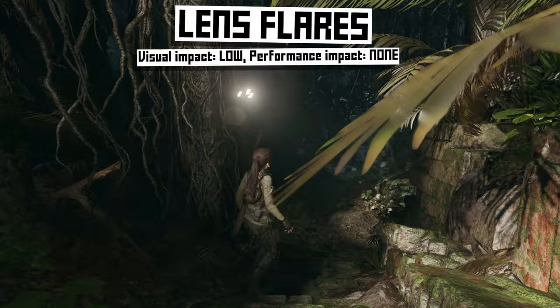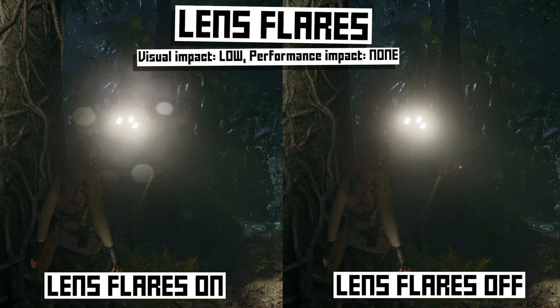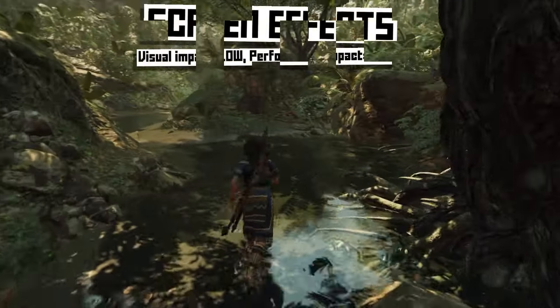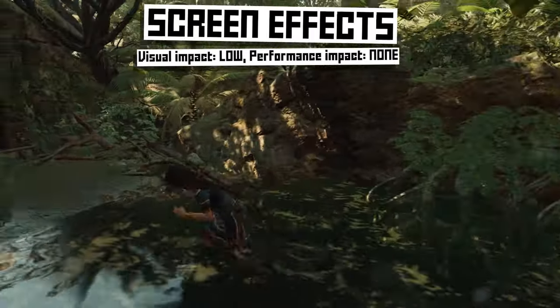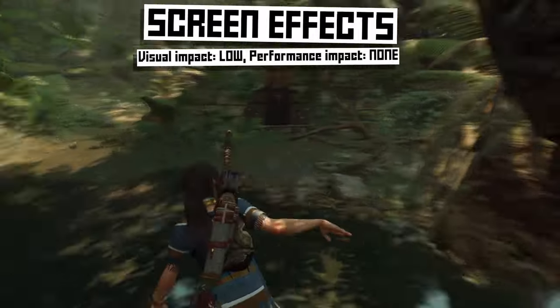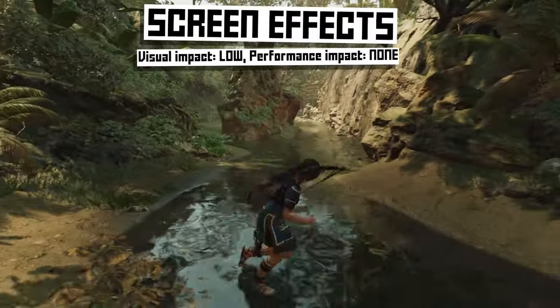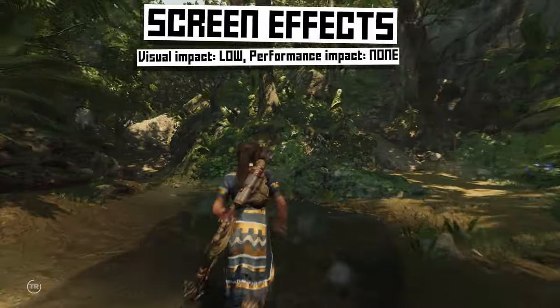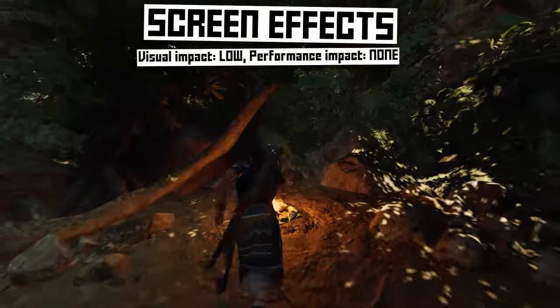Lens flares are when very bright lights have an extra glow around them and sometimes an extra shine, which mimics the effect you'd get if the scene was filmed with a camera lens. This is a very lightweight effect, so turn it on if you like it or turn it off if you don't. Lens flares are a type of screen effect, but there are other screen effects too — these add a layer onto the screen itself, usually for things like rain spattering, splashes, or burning effects. You could sort of see it here as Lara splashes around in the mud. I usually leave this on, but in some games the effects are pretty dumb looking, so just turn it off on a game-by-game basis if it bothers you.